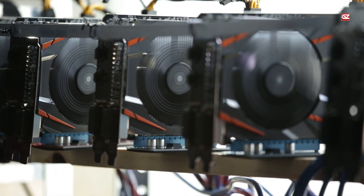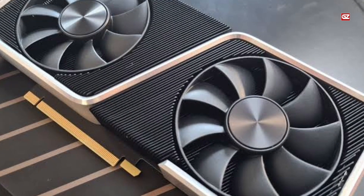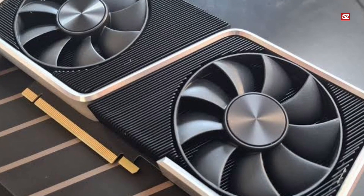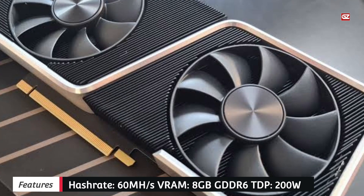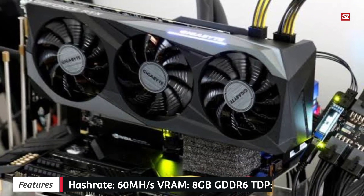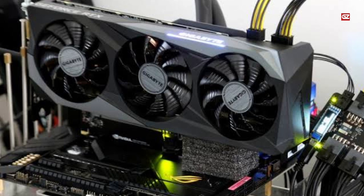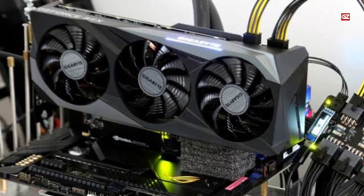The low 200W TDP makes it simpler to control heat output, as well as experience a high level of efficiency. Main specs include: hash rate 60 MH/s, VRAM 8GB GDDR6, TDP 200W, power input 1x12-pin PCIe (FE only) or 1x8-pin PCIe.